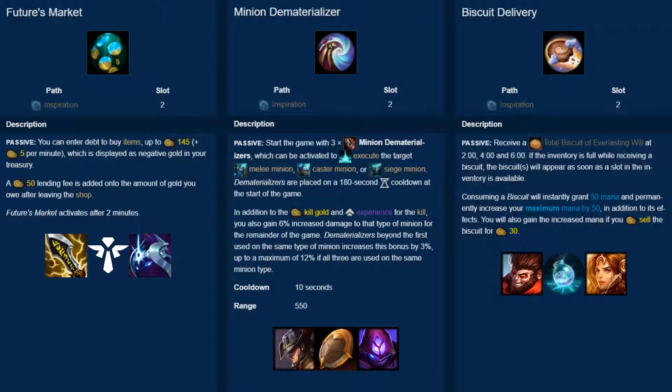Additionally, when combined with Time Warp Tonic and Corrupting Potion, the biscuits can let you turn on overconfident opponents by instantly restoring 5% missing HP and mana. Overall, if you trade often in lane, take Time Warp Tonic, are into a hard lane matchup, or just don't like the other option in the Inspiration tree, then Biscuit Delivery is a powerful laning tool.